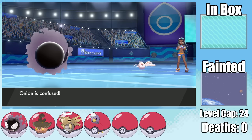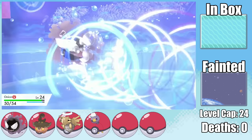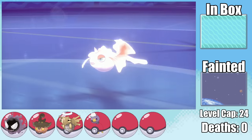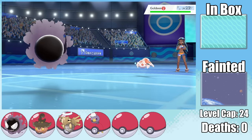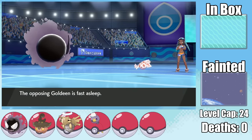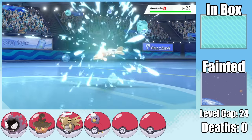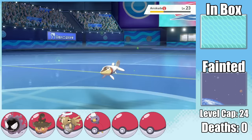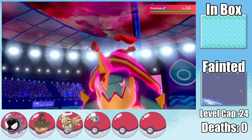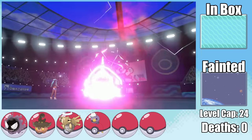This could have killed the entire run. After the Goldeen stayed asleep and I snapped out of Confusion, I went for Energy Ball to take it out, sending in Arrokuda. Since Arrokuda is slower than Drednaw base, and we prepared with the EVs, we take it out with an Energy Ball — leaving only Dynamax Drednaw. Since we outspeed and have an Expert Belt, a quad-effective Energy Ball grants us the second badge.